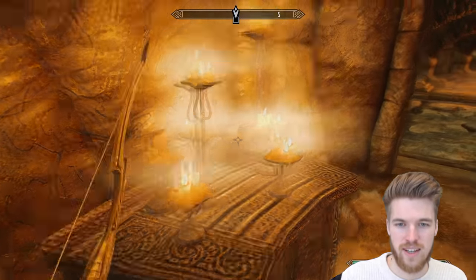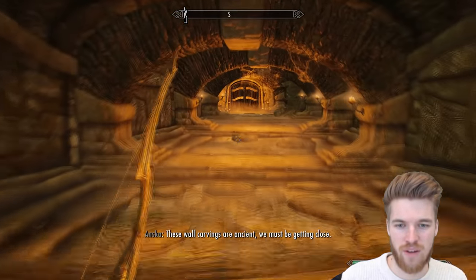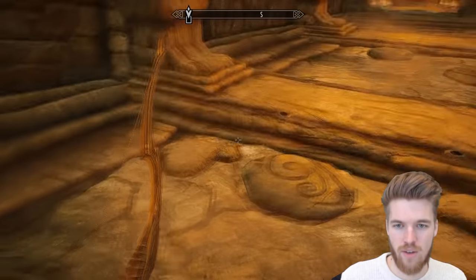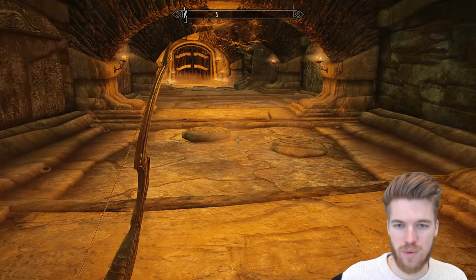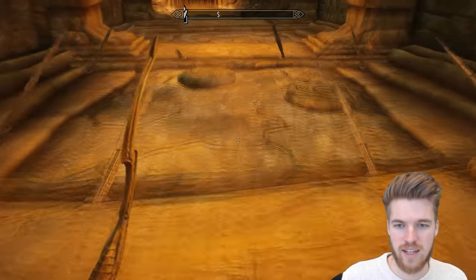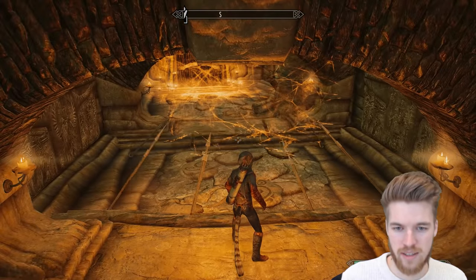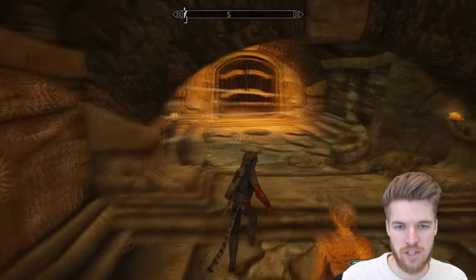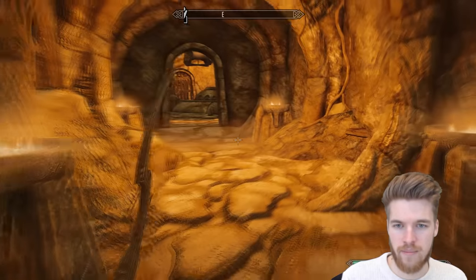This long corridor is suspicious — it's laden with traps. If you walk on the pressure pads, all these spikes come up, so obviously if you were running through here those spikes would hit you. And that last one is just arrows. Don't care — we're not that stupid.